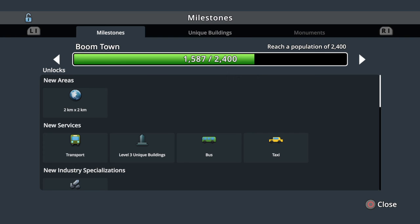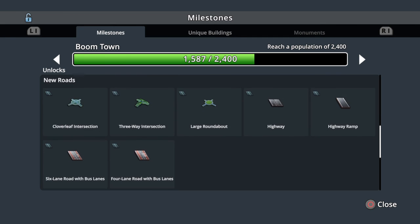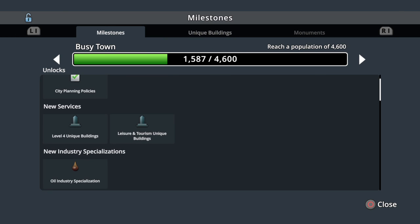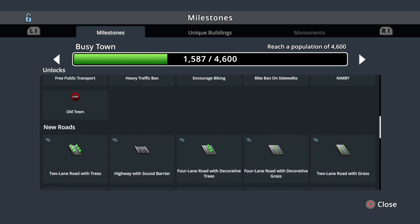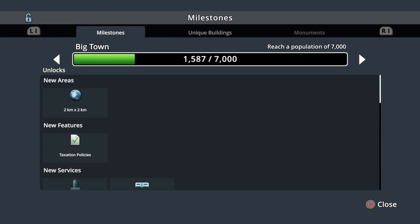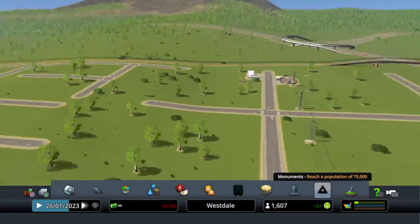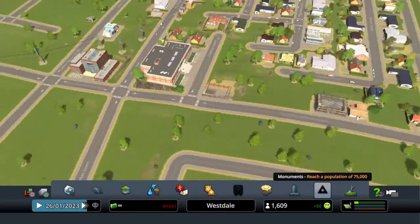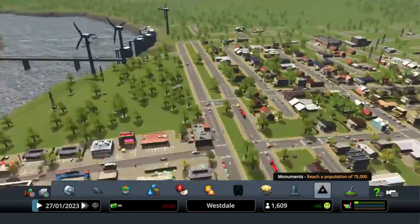I don't know how to do the specializations and all that. At 4,600 I think that's when we get the sound barriers - or maybe not, I'm not sure. There's still slight demand and people are building, so that's good.